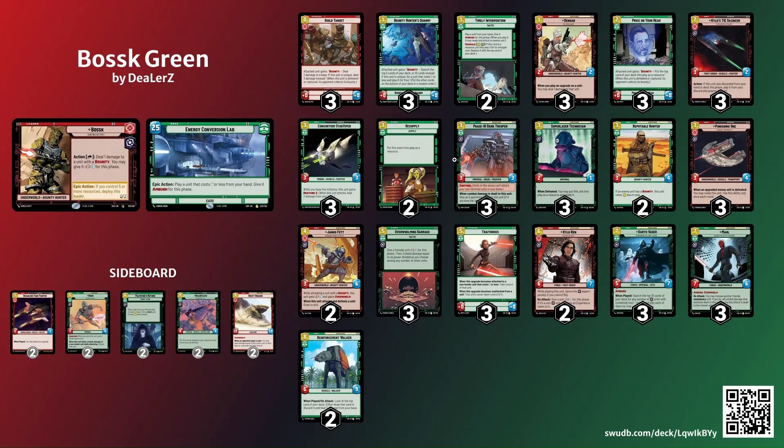The two Reinforcement Walker has been really nice because we do ramp up so well. I originally had Crate Dragon in the main board but didn't feel like I needed it — Darth Vader and Maul do a really good job of just closing the game out quickly. We do get to seven resources fairly quickly. It's been a super fun deck and I think it's very competitive. As far as weaknesses go, opposing players having Traitorous is a weakness — that card has been hard for this deck to deal with at times. Hard control is going to be tough as well.